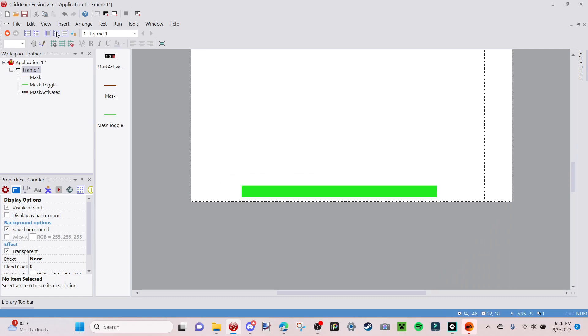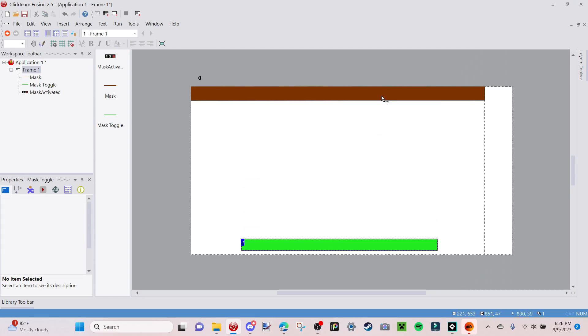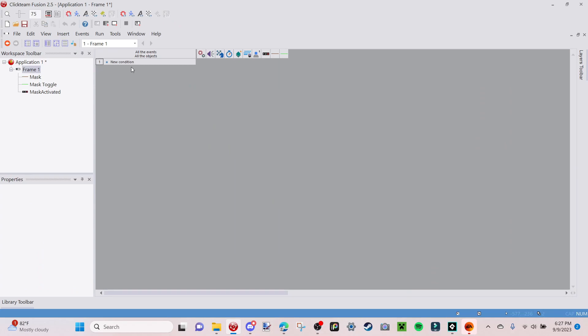And that's all you need. We're going to go back over to the Event Editor because we have to make sure that both the mask toggle and the mask itself are not following the frame, obviously, if your mask is going to go across all the frames. So just highlight both of them, go over to the Runtime Options, and just uncheck Follow the Frame so that it'll go with you when you're scrolling left to right. Once you have that, then we're going to go to the Event Editor, go to New Condition, Storyboard Controls, Start of Frame, and then go over to mask activated, Set Counter, zero.